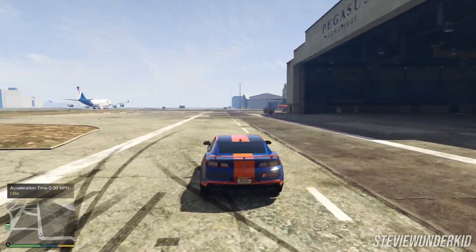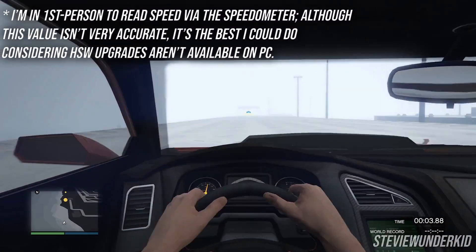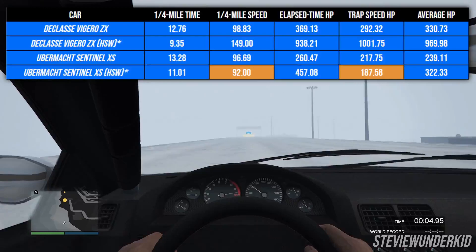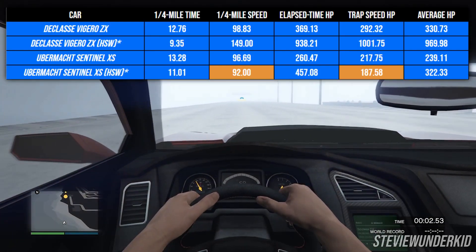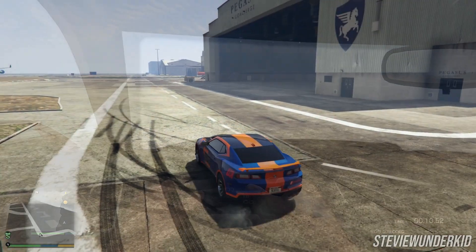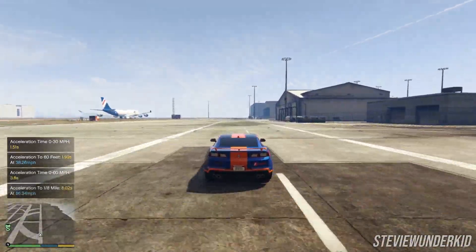The next thing I looked at was the difference made by the Hao's Special Works upgrade, specifically for the Declasse Vajero ZX and the Übermacht Sentinel XS. Although this was a bit tougher to do on console due to the snow and not getting the best speed reading through the in-game speedometer, the power gains from the upgrade were still very, very clear. Based on my testing, the HSW upgrade increased the Sentinel's horsepower by about 30%, which really wasn't all that exciting. For the Vajero ZX, however, the HSW upgrade almost tripled its power from about 330 horsepower to around 970 horsepower. These results are slightly skewed due to the testing circumstances, but it's still insane that it makes that much of a difference for this car.